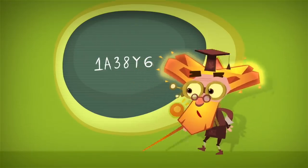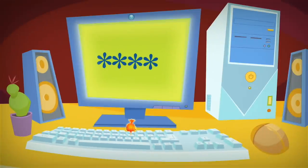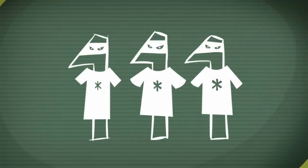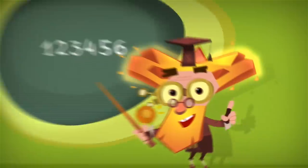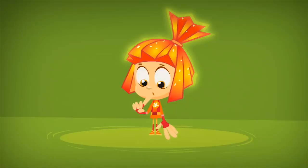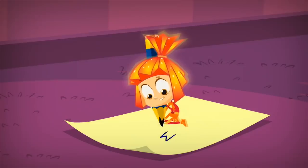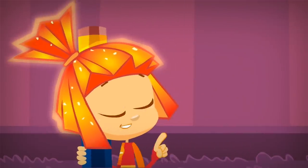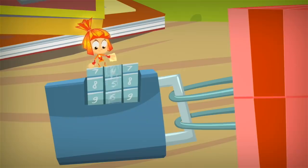The secret numbers and letters that you use to lock something up are called a code or the password. To make sure your password's a really good one, here are some things you should know: never choose a password that's really simple for someone else to guess — like one with numbers or letters that are all the same or all in order. It's also a bad idea to make a password out of your birth date or name. It's better to think of a password that's a bit more complicated. And don't forget your password! Write it down on a piece of paper and keep it in a safe place, but don't show it to anybody else.